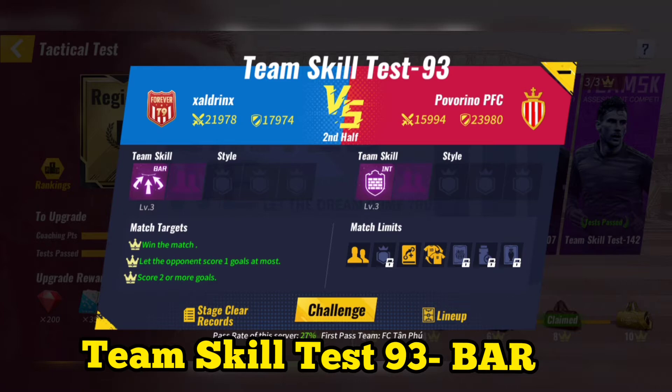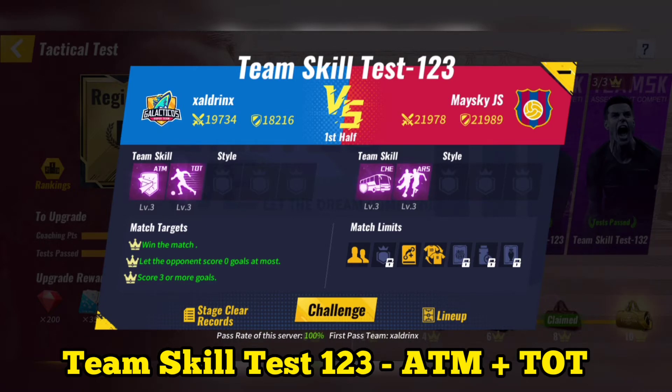Team Skill Test 93. Use Barcelona. After making substitutions and using special tactics, you can skip the match.